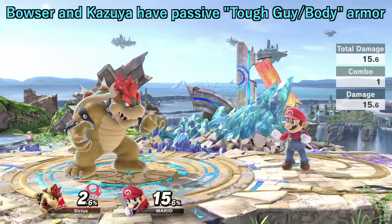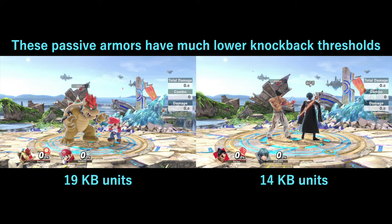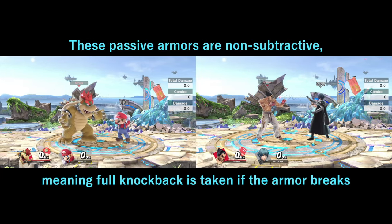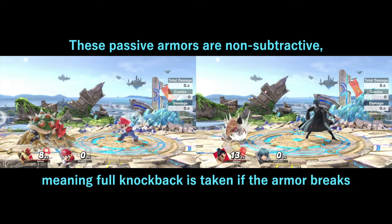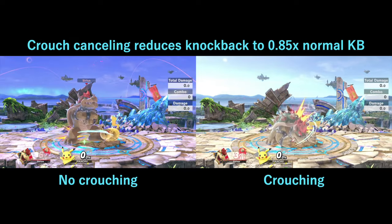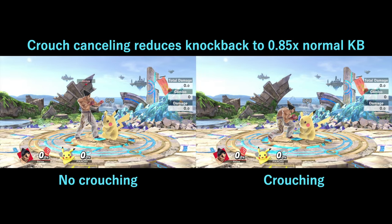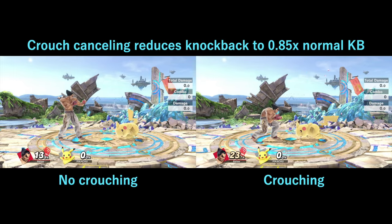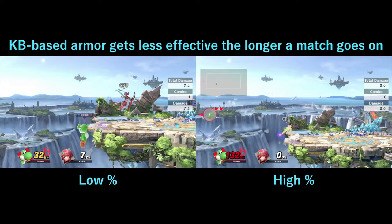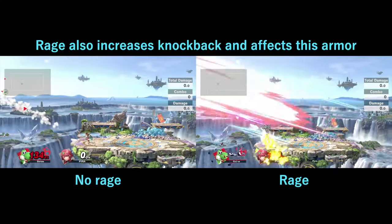Bowser and Kazuya have passive knockback armor respectively called Tough Guy and Tough Body. These have much lower knockback thresholds than Yoshi's Double Jump, only tanking 19 and 14 units of knockback respectively. These passive armors are non-subtractive, meaning that the fighters will take full knockback if their armor is broken. This armor can also take advantage of crouch cancelling, which reduces knockback on players who are crouching the moment they get hit. This armor is heavily dependent on percent damage, as knockback is calculated based on percentage. The longer a game goes on, the less effective this type of armor becomes. Fighters that hit harder can completely ignore this armor, and rage can also help break this armor more easily.